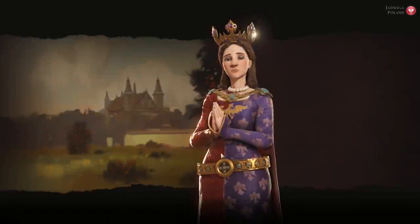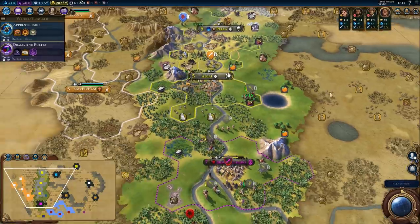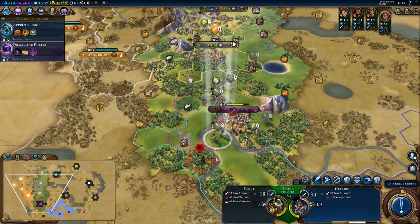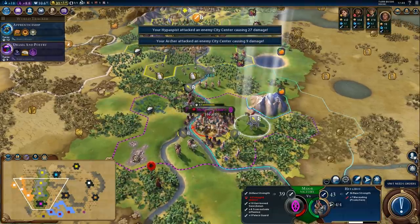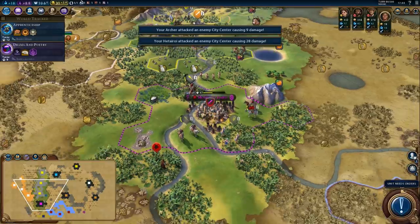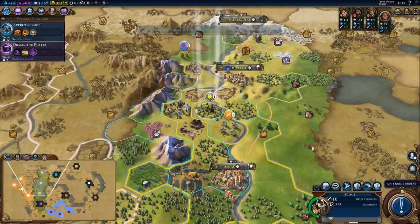Settler is almost done. We still need to meet some other AIs, but that's kind of low priority at the moment. We can use the cavalry — he's getting close. We might be able to take the city on the next turn. I think so, yeah. Should be doable. That city will give us a nice boost — exactly what we need.